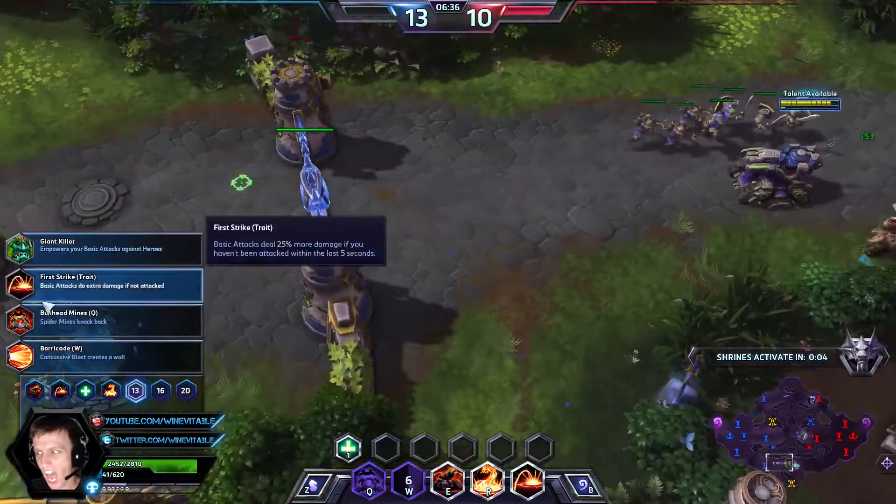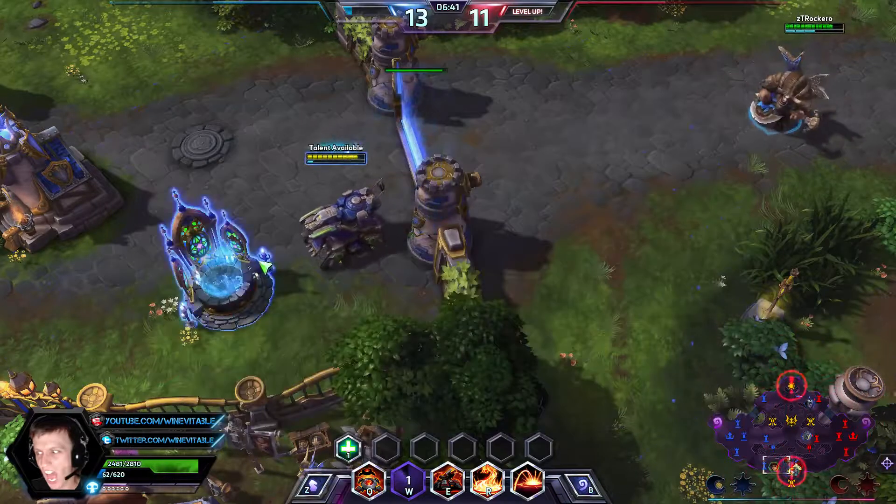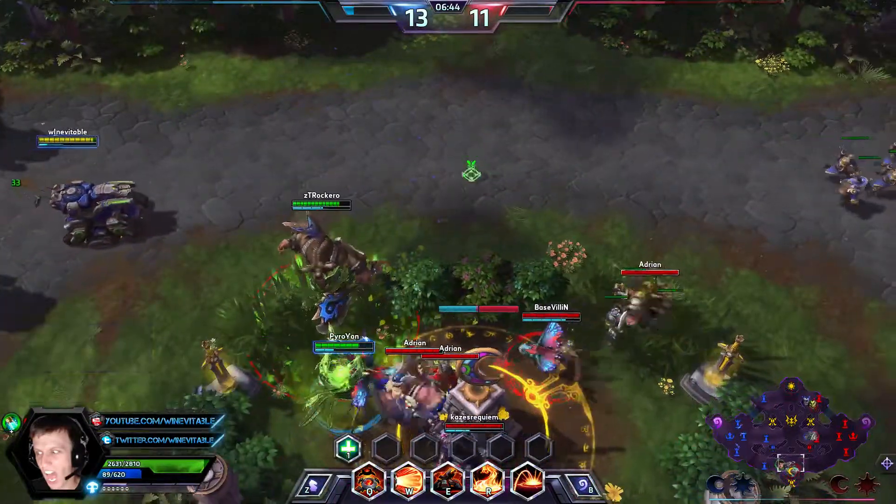Now you have to think: do you want the Barricade or do you want Giant Killer? You definitely want to look at their comp. Their dive isn't that strong — I mean, they have Thrall, that's about it. So we're going to go with Giant Killer for the extra DPS.